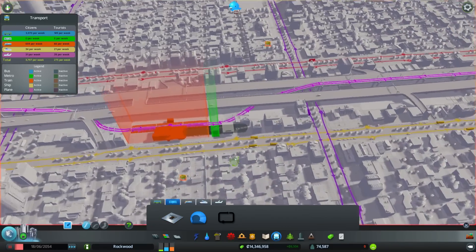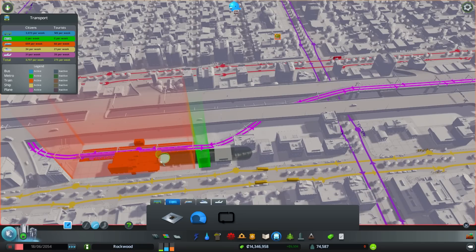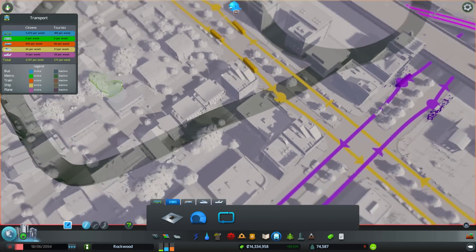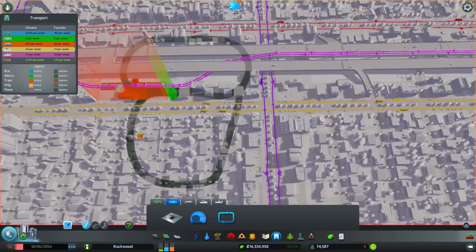What I want to do is make curves to create a big loop, and all the lines are going to be coming into the loop. Then trains will go into the station and find their individual way. You don't want straight lines going into it because that's just going to create havoc on your system.